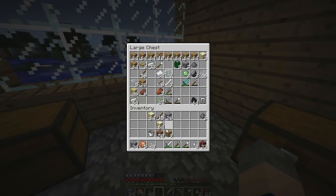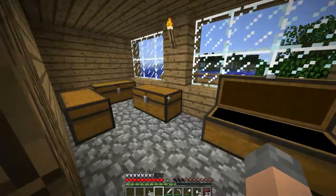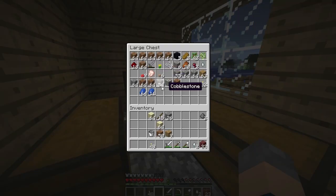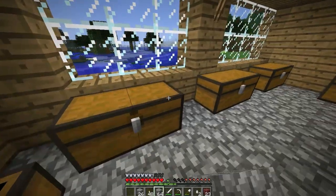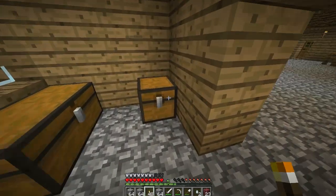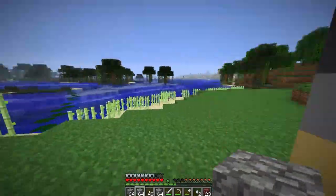What blocks do we have a load of? Do we have a load of cobble? Yeah, we've got quite a bit. How much paper do we need? Literally shit tons. I'm going to make the box out of cobblestone - it's going to look crap but it does its job. Where are we going to build this?